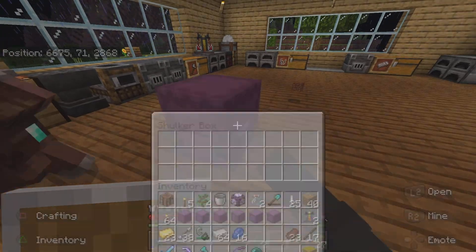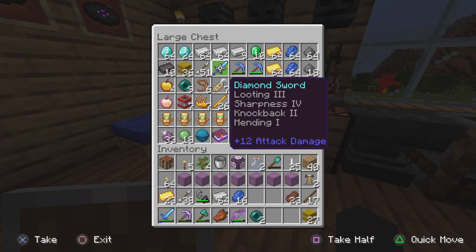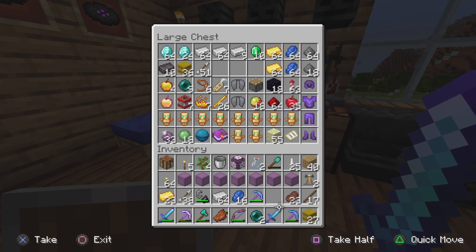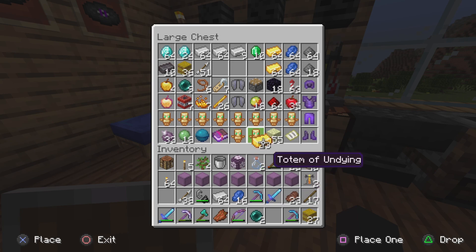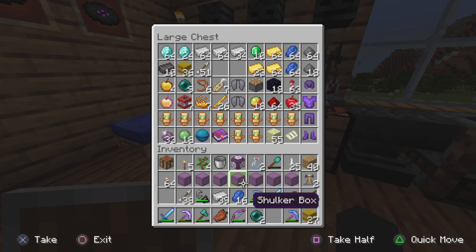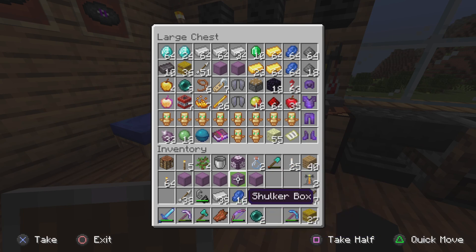I now have shulker boxes and I can put stuff in these. I just noticed my main tools are right here - I forgot I put them in here because I didn't want to take them to the End with me just in case I died. That cleared up a bit more space. I'll put the rest of the gold there and a bit more iron in there, because I don't need a stack and I don't want to die with a stack.